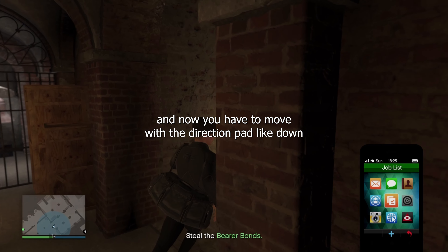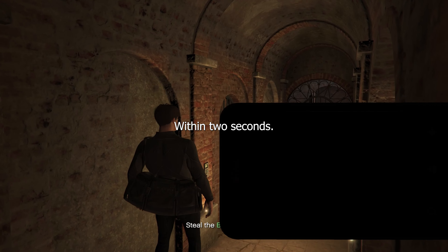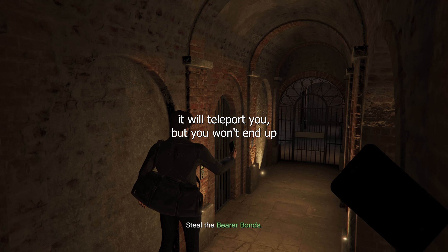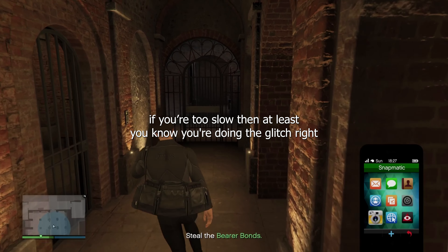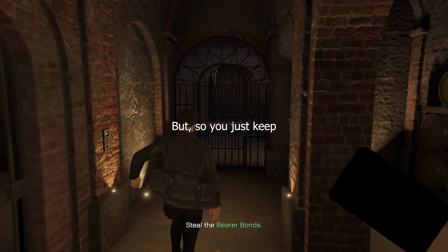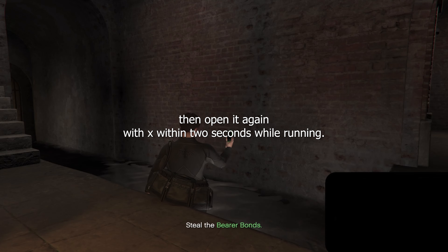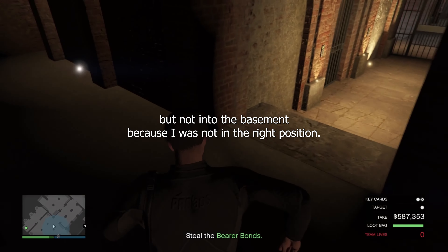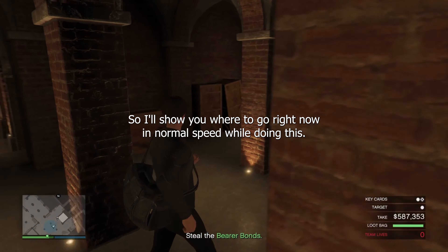Now you have to move with the direction pad — down and to the left — while running, to open the camera again within two seconds. If you do it too slow and you're not on time within two seconds, it will teleport you, but you won't end up in the basement because we're not in the right position yet. But if it does teleport you, at least you know you're doing the glitch right. So you just keep opening and closing your camera while running and make your way to a certain spot. Close the camera then open it again within two seconds while running.